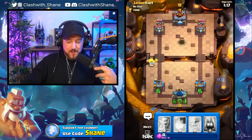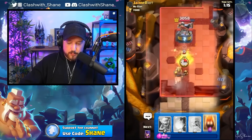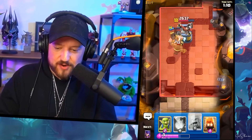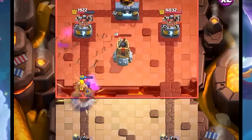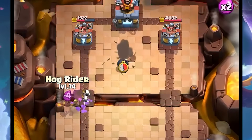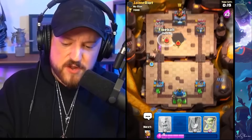Now we have time to go in with the Hog Rider because we baited out the defensive response. RG goes in, that's a Hog Rider shot. One more Hog Shot. He does have fast cycle, which doesn't even matter for us because we can go in with the Hog Rider right here, right now.